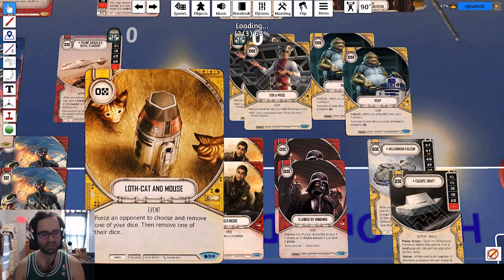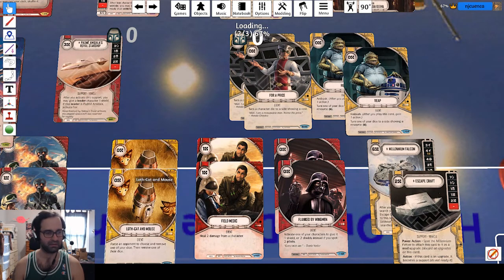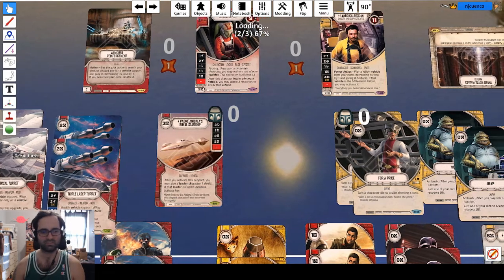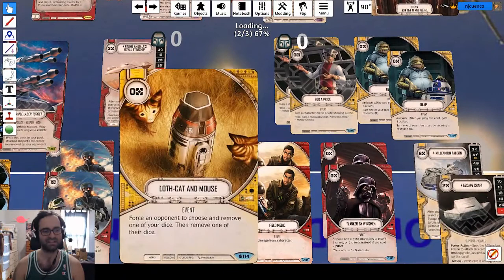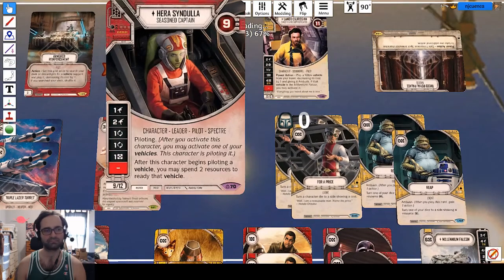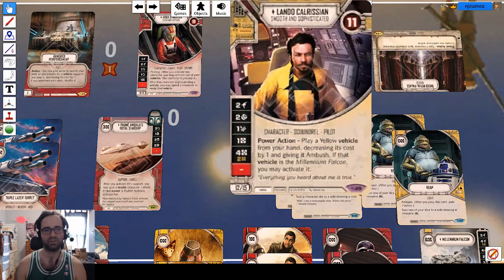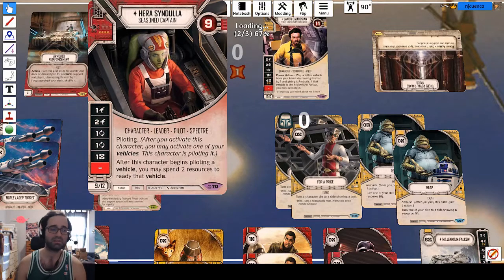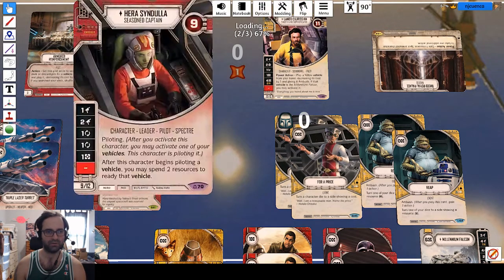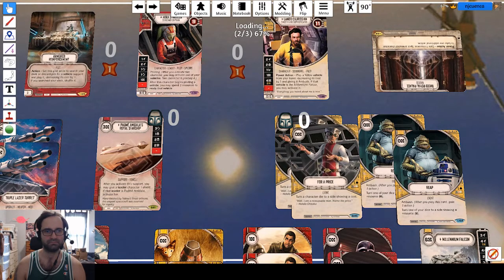Lothcat and Mouse - you can take one of Hera's pro dice, resolve it, and Lothcat. It does have nice synergy with the Dorsal Turret's activated ability because that die when it rolls in is usually not particularly good - one range is okay, but two without rolling it in is not that great. So cadging out that die and removing their dice for free is pretty good. First Aid can be a blowout if they decide to go for Hera. Any good player will be able to sniff that out, but they might just go into it anyways.